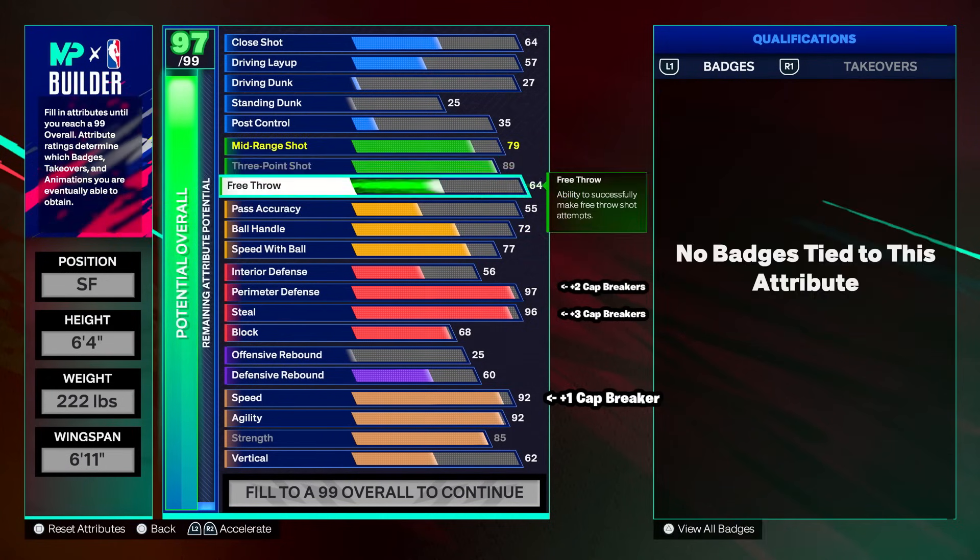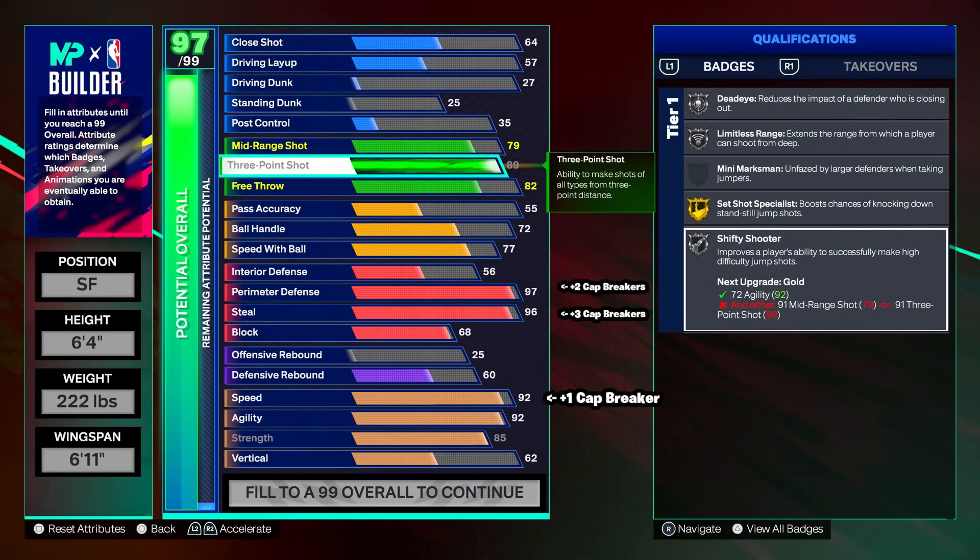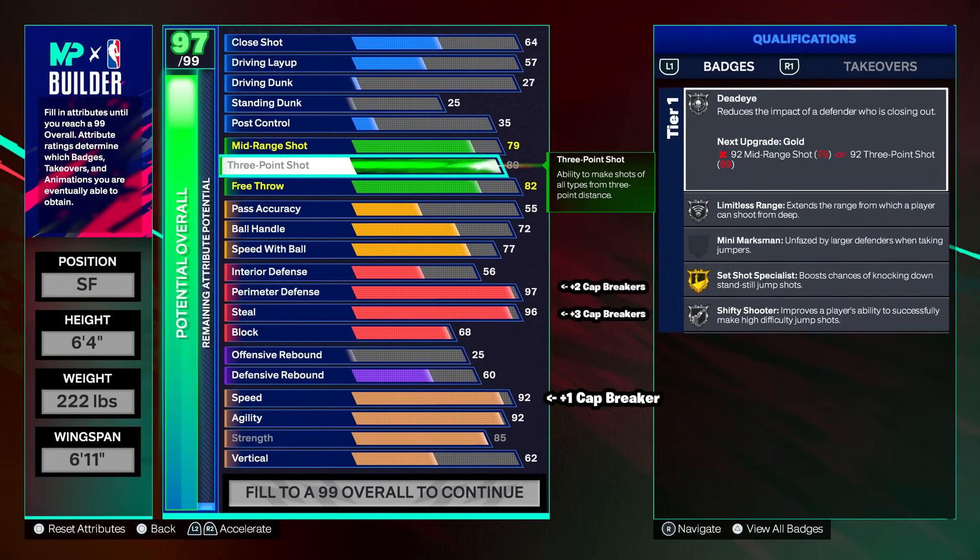It's very important to have a high three-point on a 6'4 lock because we can, and we need jump shot bases like Patty Mills. Patty Mills is going to be very important on a build like this. If you don't have Patty, I dropped a jump shot video two days ago — use some of those or throw on Cam Thomas double Oscar. We get silver dimer, silver limitless, gold set shot, and silver shifty shooter. The amount of shots I see 6'4 locks getting off — especially in the competitive scene — is insane.